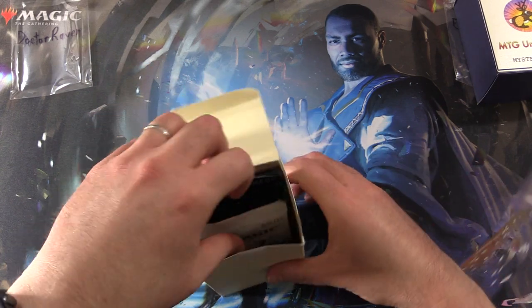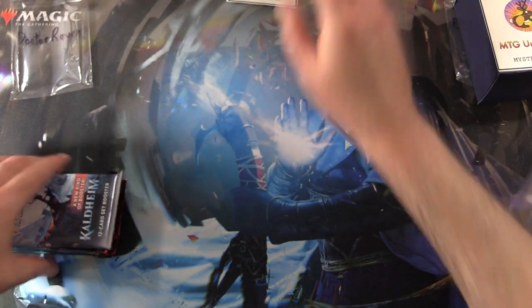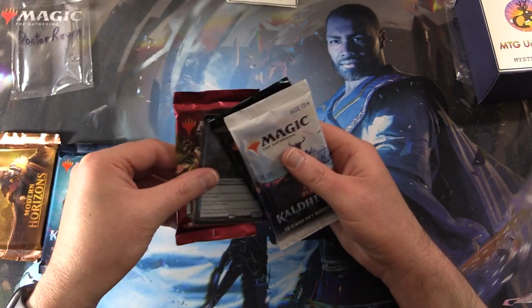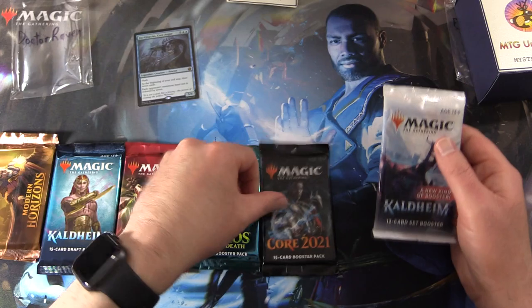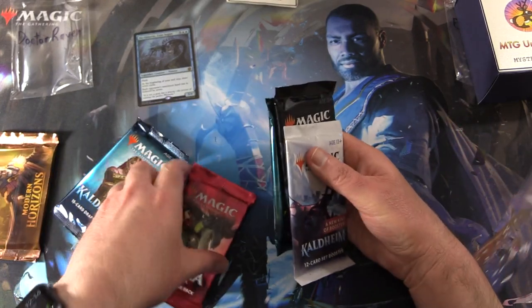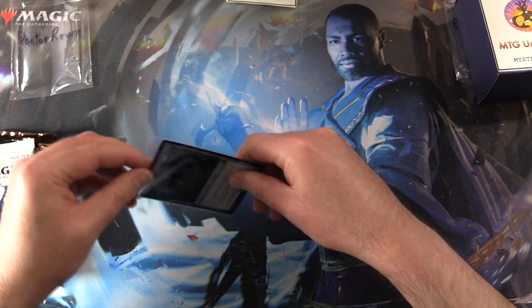Alright, Dr. Raven, you're up first. Thank you for being a patron. So we'll see what goodies we have today. Starting off with Modern Horizons, Kaldheim, Ikoria — something spicy there — Theros Beyond Death, Core 2021, and a Kaldheim Set Booster. This seems as good an order as any. Let's take a look at the spicy goodness here.